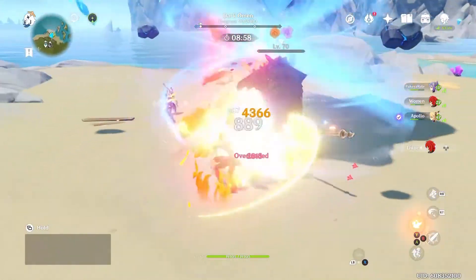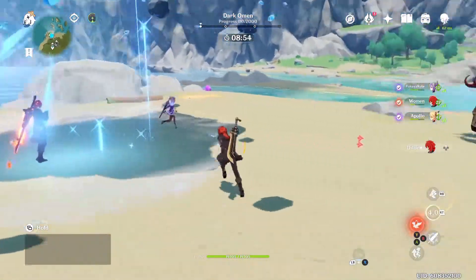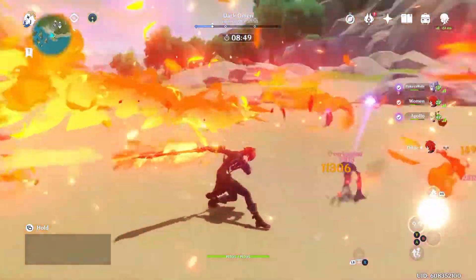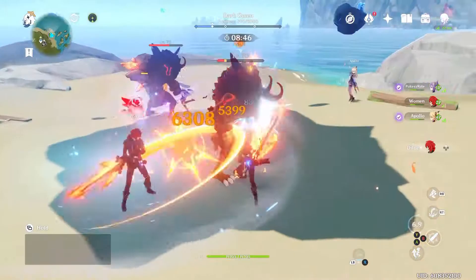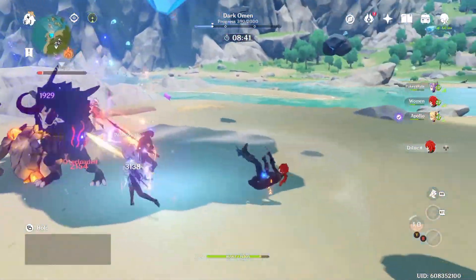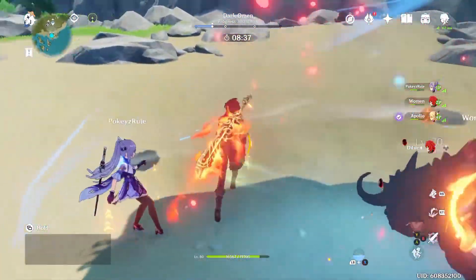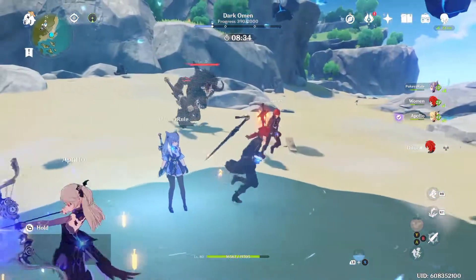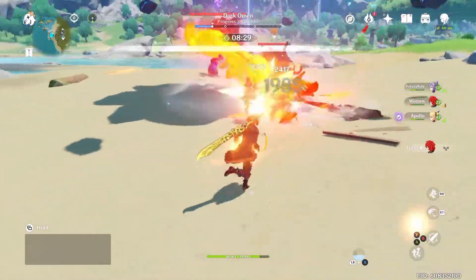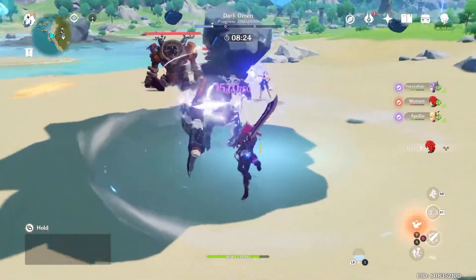I don't know if you guys saw it there in the bottom right — for me it's the left bumper. It looks like we've got to protect these guys. It looks like I'm buffed, so one of us got the buff. My energy's about halfway full right now, but we lost some energy because he got interrupted.